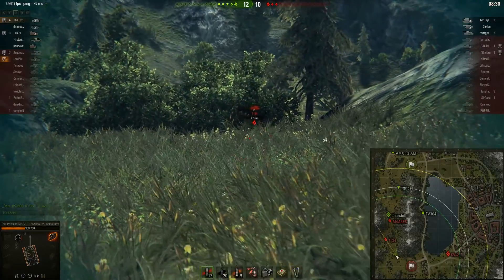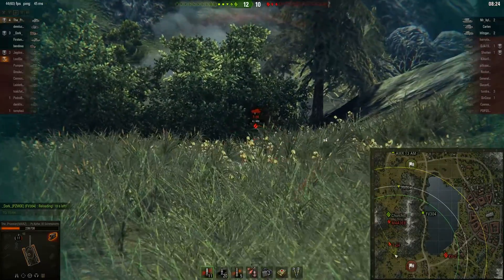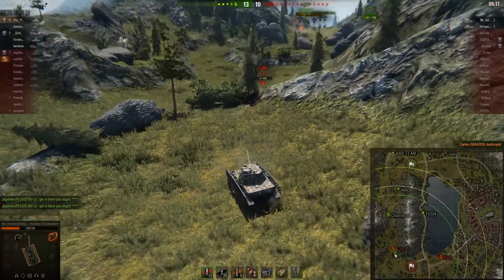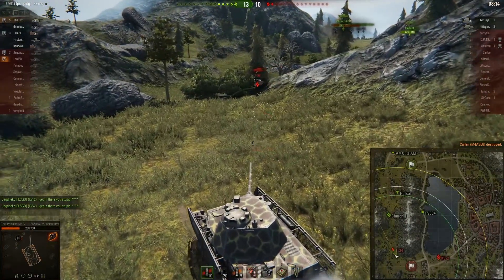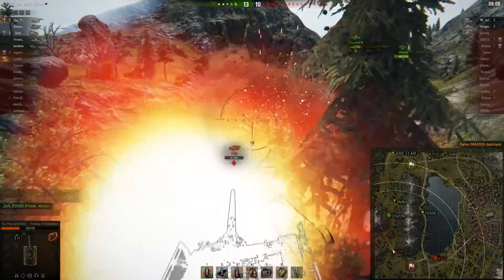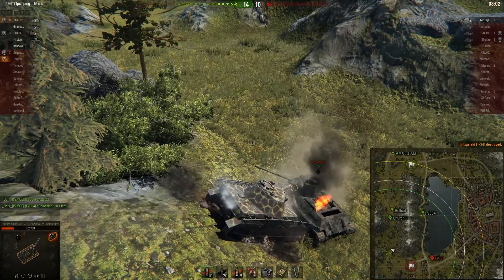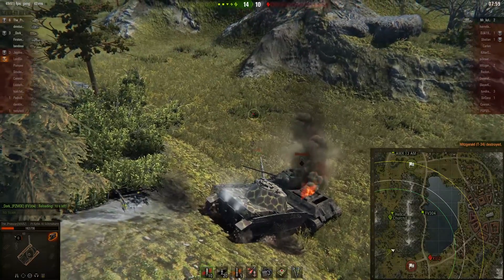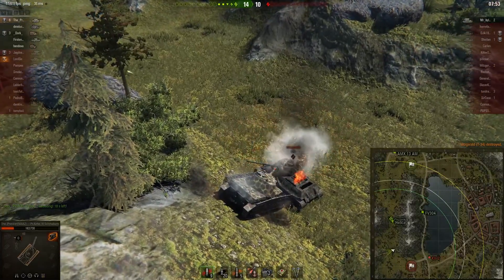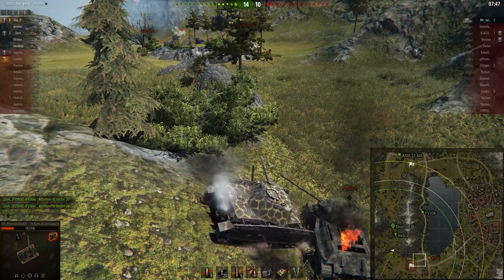We can see a nice shot on the T34, but it bounces — quite unlucky. He then gets a shot on the EZ8's rear and finishes it off. Now he has to go for the T34 and can't allow the KV2 to get behind him, so he risks going forward. The T34 bounces and a ram finishes it off, which is pretty nice. The problem is he is now stuck on the dead T34 — the Panzer IV doesn't have enough engine power to push the corpse. He wiggles left and right and frees himself.